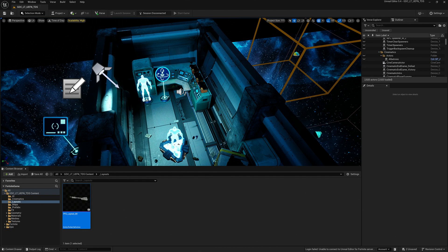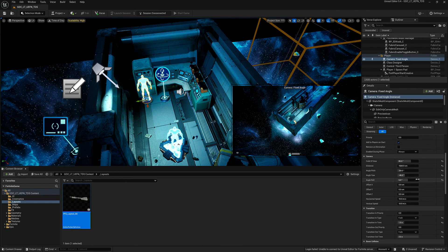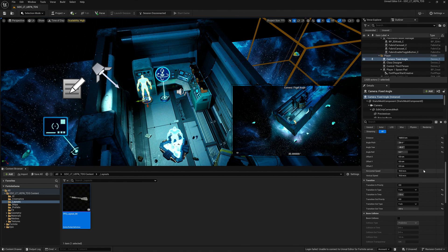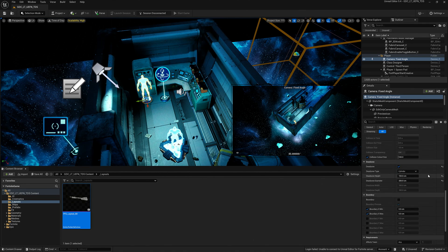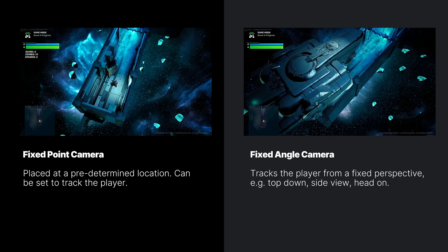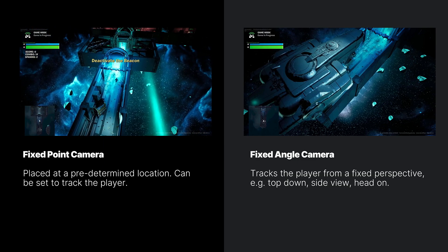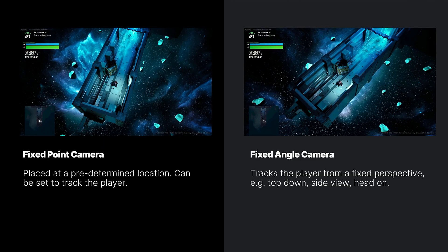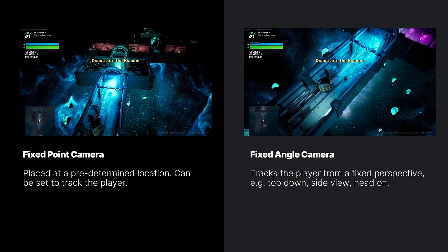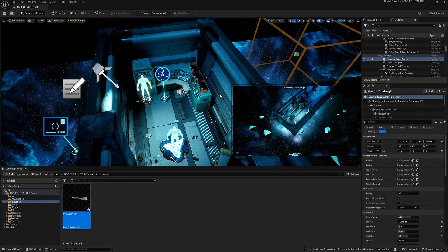For camera, I am using the fixed angle camera device. This device lets you set up a fixed angle that will track the player from that angle. It's highly configurable — you can set the angle from behind, from above, my three-quarter view; you want to do a side-scroller, you can do all of that. You can set how it transitions, how it deals with collision, what its dead zone is, and most importantly, you can have multiple cameras. There's also a fixed-point camera, and we've just added an orbit camera. The fixed-point camera can track the player or not. Because there is a priority system for cameras and they're event-driven, it is very easy to set up a multiple-camera setup.